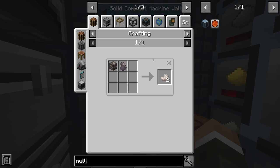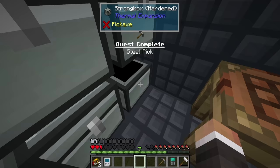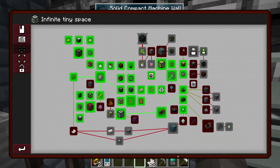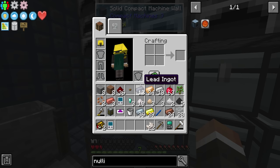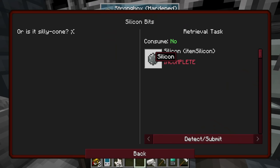Next up is the quartz quest — it 'goes well in fours.' We already have over a stack of nether quartz from using our steel pickaxe earlier, so that's taken care of. After that is rich iron, which is made with three iron ingots and one nether quartz. We'll need more than one set of this eventually, but one is enough to complete the quest for now.